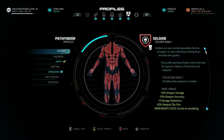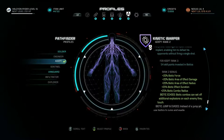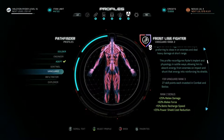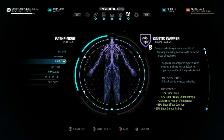Rank 2 bonus — biotic force, biotic area of effect. Wow, that's actually really good. Biotic combos can set off additional explosions on each enemy they touch. Use biotics to jump and evade. So what do we gotta do to get to rank 3? 54 skill points in biotics. Well, we can get there.